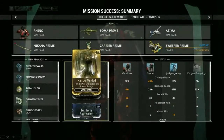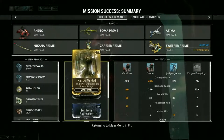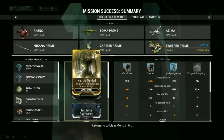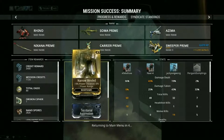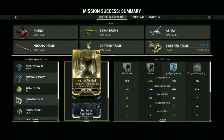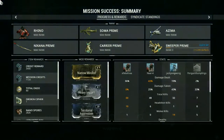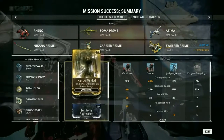Here we have Narrow-Minded. Narrow-Minded is really good for power duration, but it decreases power range. I would put Narrow-Minded on Nekros as well as Nova if you want your ultimate to last longer, and also on Loki because the invisibility duration is just great.